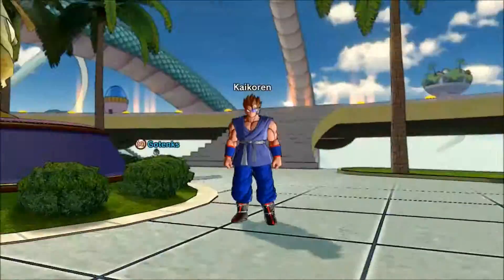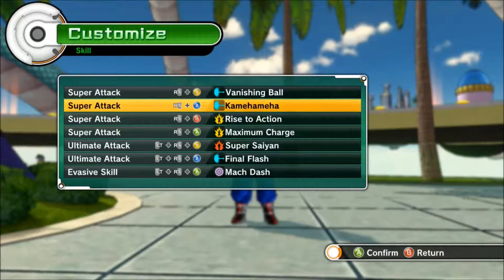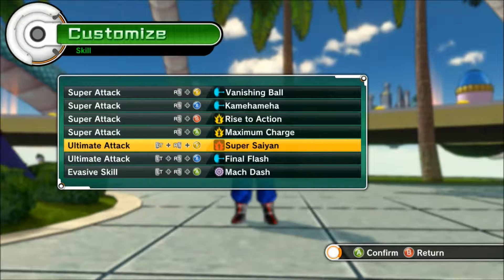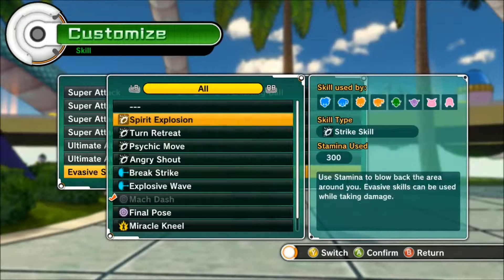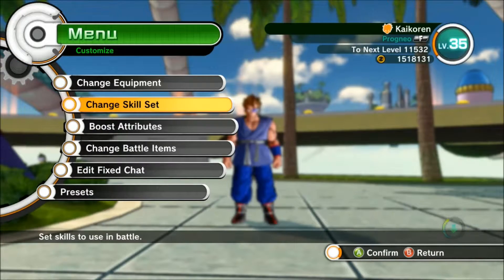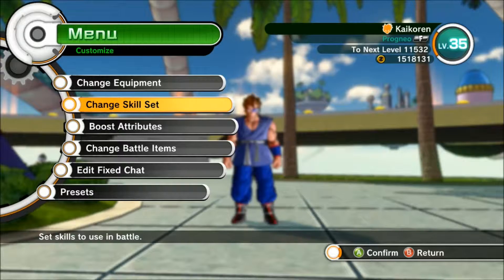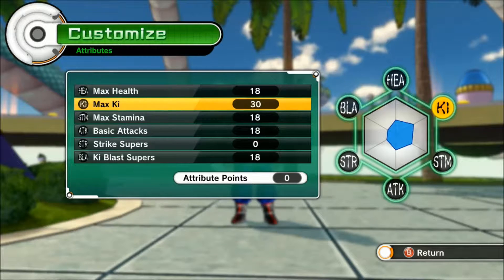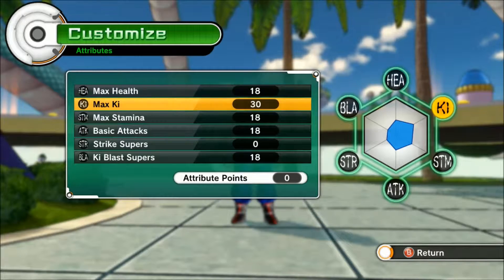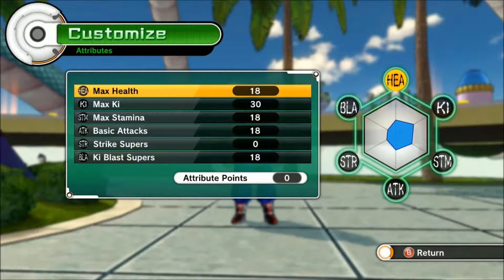Then I've got this Saiyan who I purely made so that I could transform. I'll just use the skill set: Vanishing World, Kamehameha Wave, Rise to Action, Maximum Charge, Super Saiyan, Final Flash, and Mach Flash — which I'm going to change to Spirit Exploration. These are his stats. I'm currently trying to put more points into Ki, because I want to sustain the Super Saiyan state for as long as possible. I believe it's like 5 points per bar, so I've got just another 4 bars for stamina.